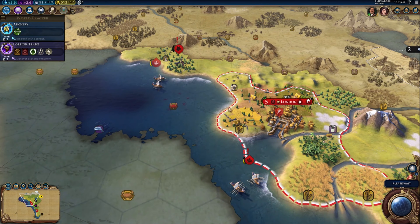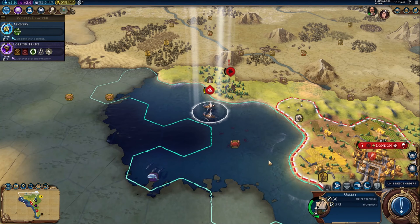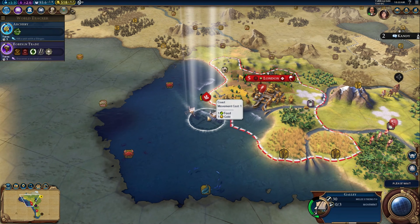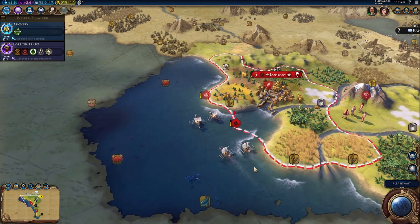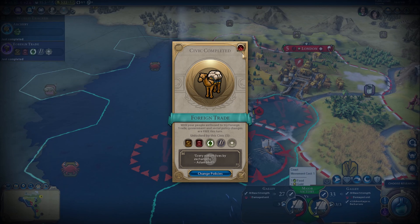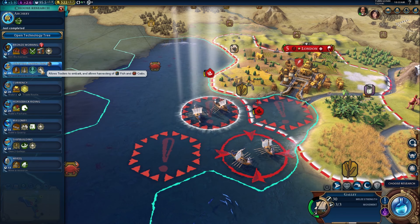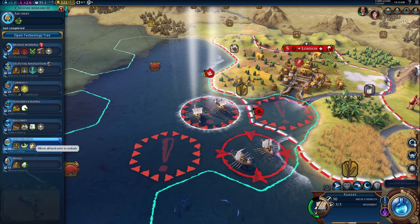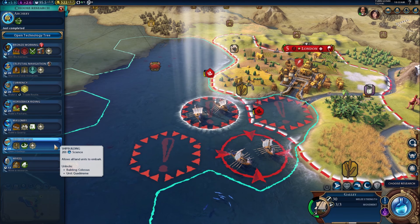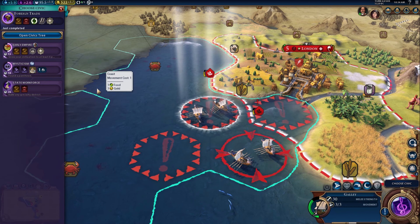These slingers should be back in London territory any moment. Here come the barbarians again. A civic and research have finished, so I need to make some decisions. I've got to get my boats further out there — I think shipbuilding might be a good one. It allows land units to get onto boats, which I desperately need to get out of here.